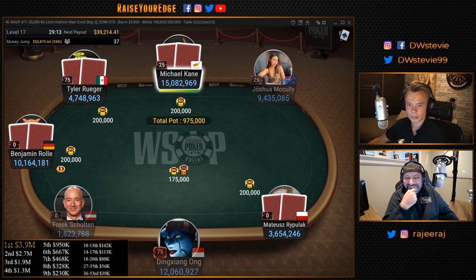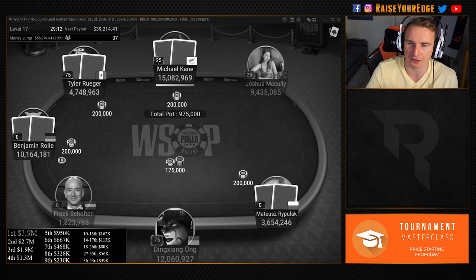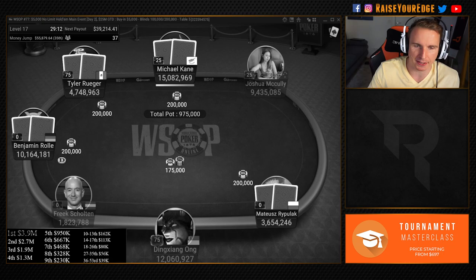Ben is playing a hand, limping from the button. We see a limp from the low jack, which can be all sorts of hands — suited connectors, suited aces, traps. I have pocket pairs here. A low pocket pair just wants to limp behind. I think I'd be raising nines and better. With nines or tens against 20 big blinds, we have to consider we're playing for a lot of money with 37 players left.